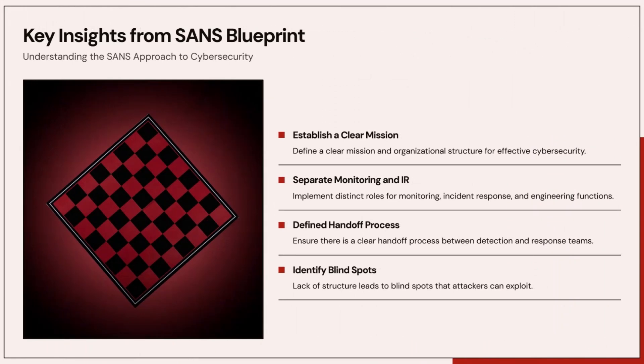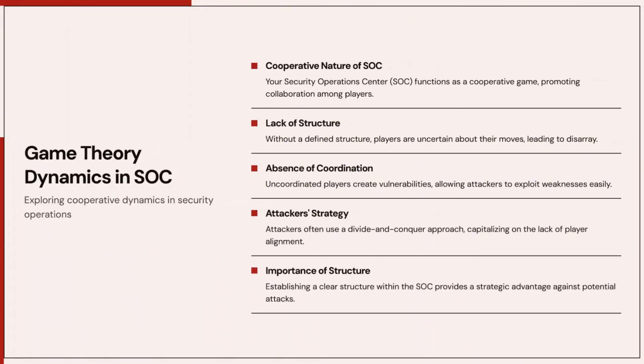Let's look at this through game theory. Think of your SOC as a team in a cooperative game — each player has their own move, but without clear rules, the game collapses into chaos. In an unstructured SOC, no player knows their optimal move, coordination fails, and the attacker plays a perfect divide-and-conquer strategy. But when rules and missions are clear, each player maximizes their own payoff and the SOC operates as a unified strategic team. The key: structure eliminates ambiguity, and ambiguity is the attacker's greatest ally.